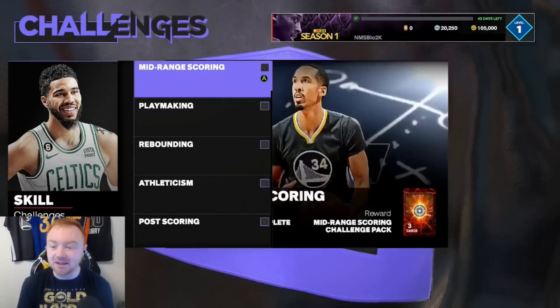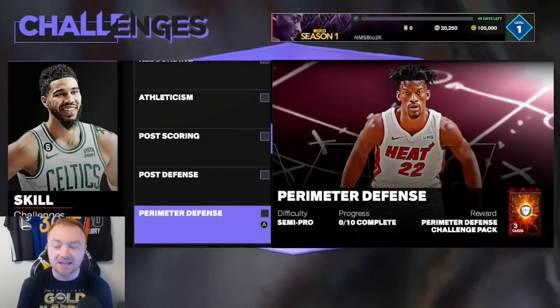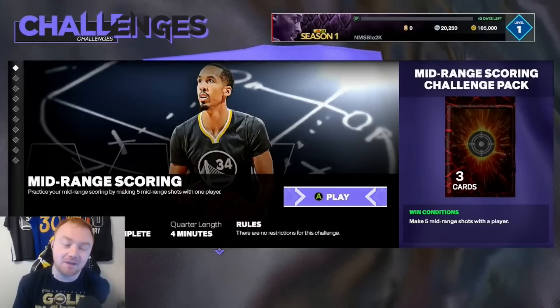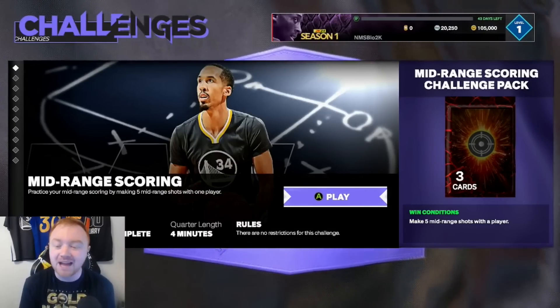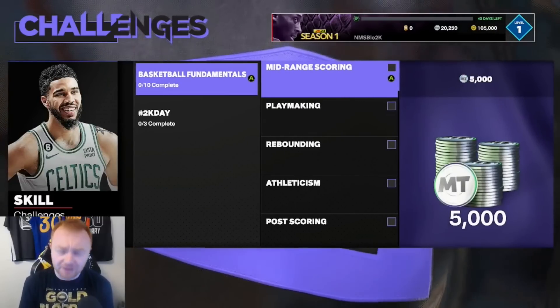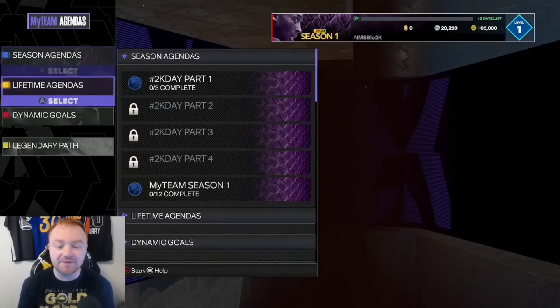Now the NBA Fundamentals — this is what we got last year where it's just a lot of different badge packs. It's still worth it in my opinion to help badge up your players. You could definitely save this if you're trying to do dynamic goals with players you're pulling from packs, because this will always be here. The final reward is 5,000 MT — still good, but nothing you need to rush on.